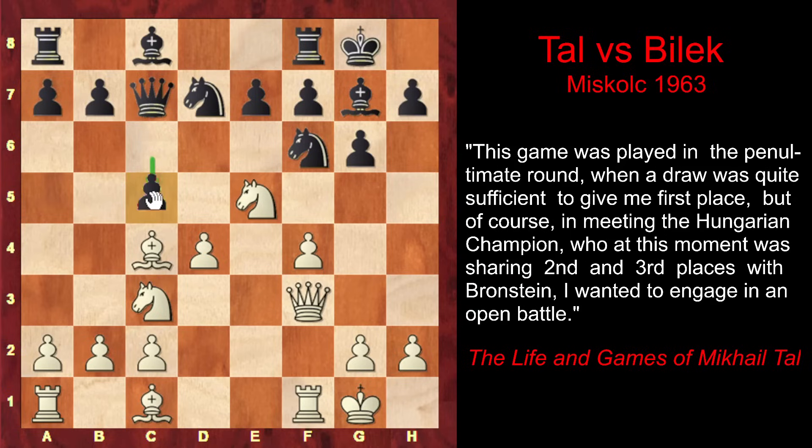However, if black plays c5 right away, that would weaken the b5 square and knight b5 might be quite unpleasant. So before pushing the c-pawn forward, black plays a6, taking under control the b5 square and preparing c5. Besides that, black might also push the b-pawn forward.